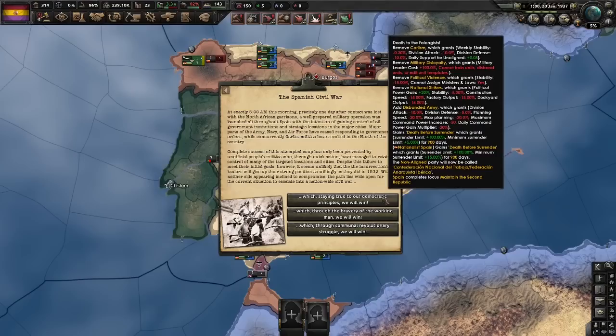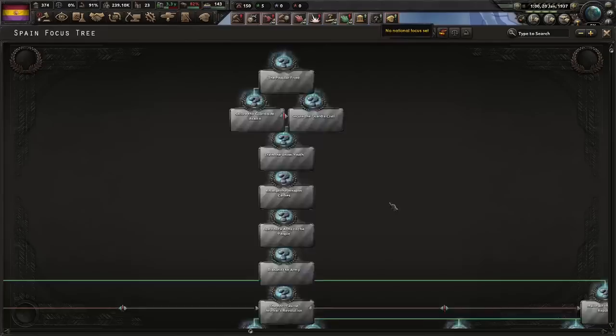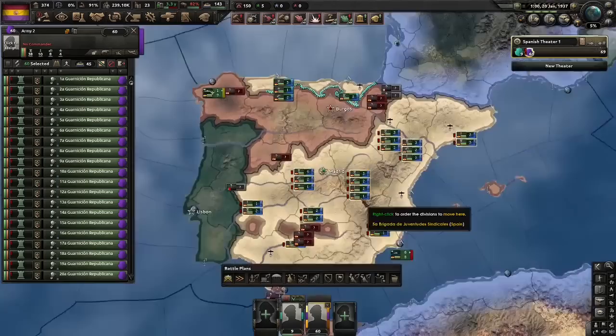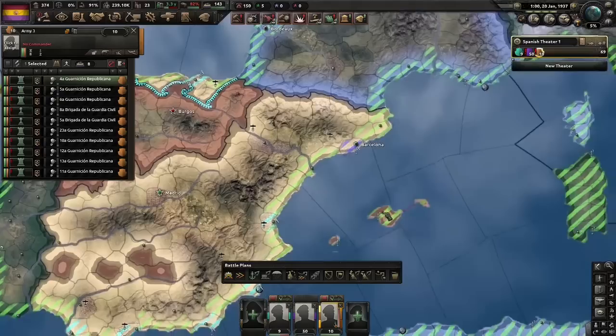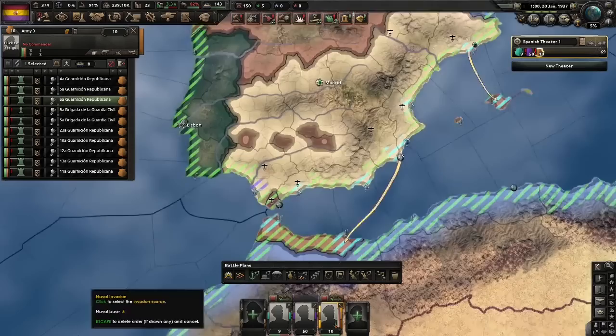And it has begun. We're going to go with the Second Republic — I haven't done that for a very long time, so it'll be interesting. Nine units in the north: let's put them on a fallback line and immediately strengthen it so we have more units up there. We have 60 units down here — let's break off 10 and plan some naval invasions. This will be a slightly different naval invasion than the Spanish Commune run because I don't know where the units will be, but we should be alright — a more traditional naval invasion, I suppose.